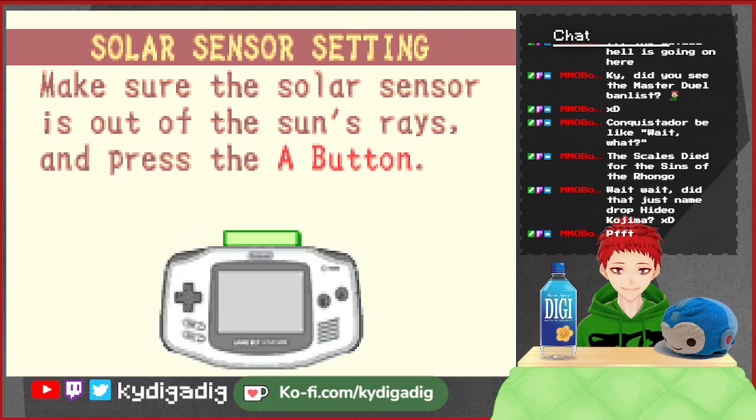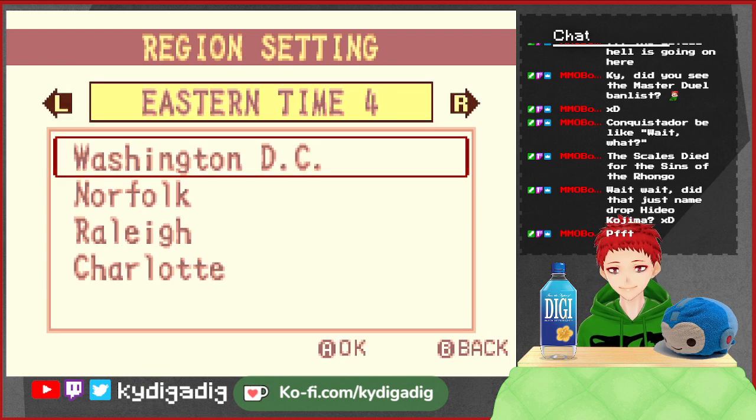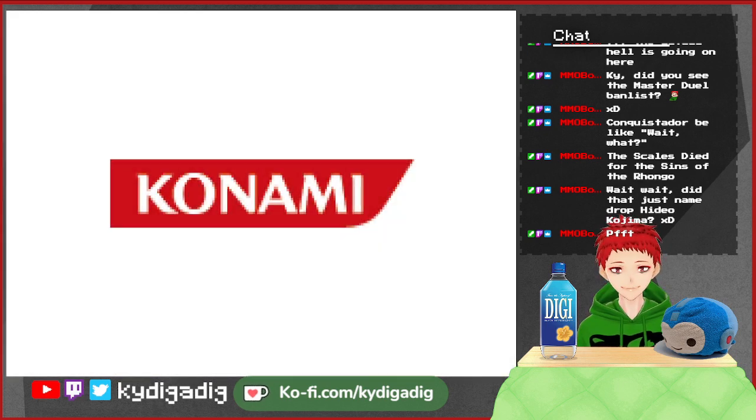Make sure the solar sensor is out of the sun rays and press the A button. Done. Daylight savings? No, we hate daylight savings. We don't do that. Daylight savings shouldn't even exist, Digadig. At least we can do a bit of the tutorial.